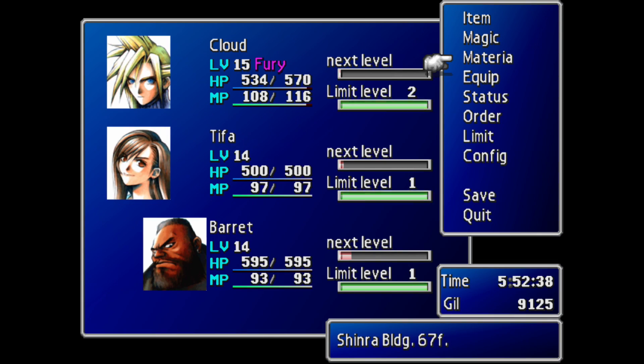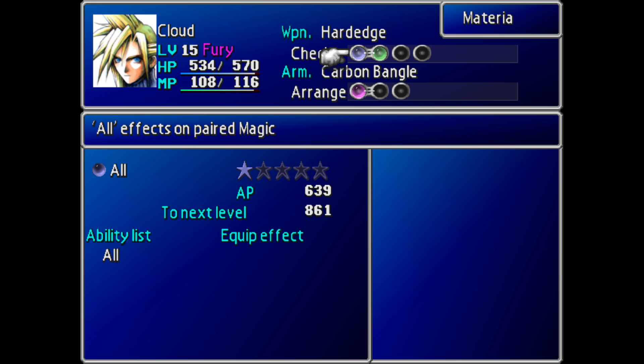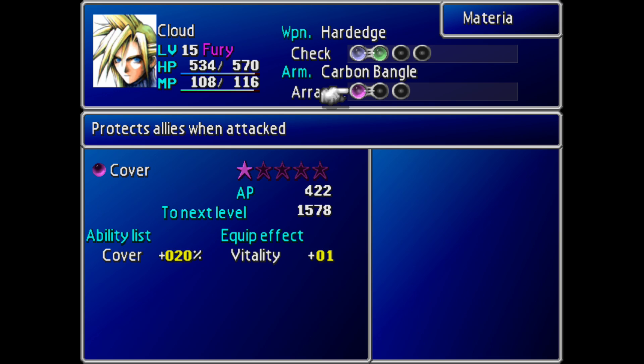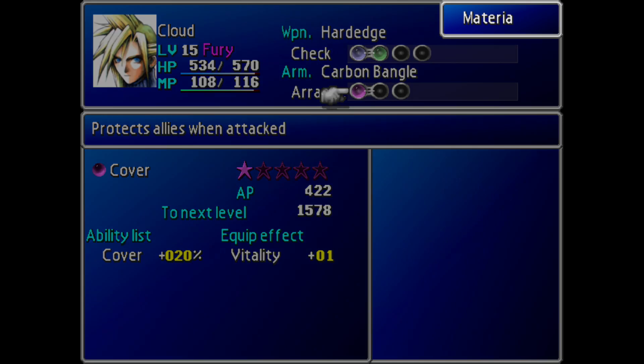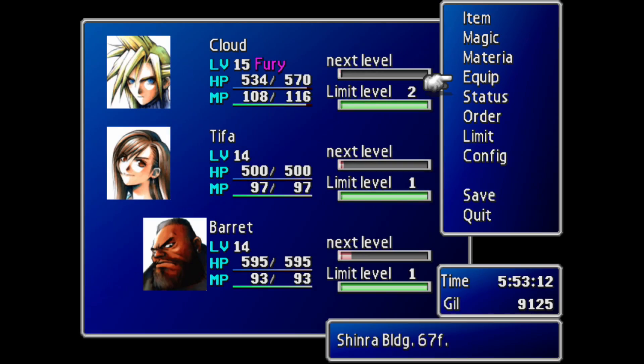In terms of materia and equipment, make sure you've got the Carbon Bangles equipped on your party members — that's the item I showed you how to steal from the Moth Eater, or Moth Slash, or something like that. Check out my previous video on that. Also the Hard Edge for Cloud, a very nice weapon. I'd recommend having the elemental poison materia equipped in the armor slot on one of your party members, like Tifa, because the next boss does unleash some kind of poison attack. Cloud also has the Star Pendant accessory, which protects against poison completely.